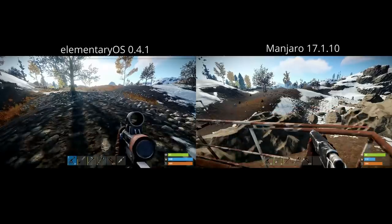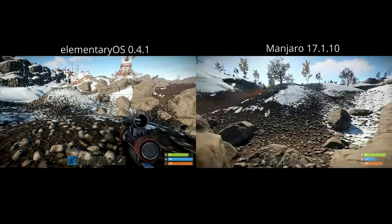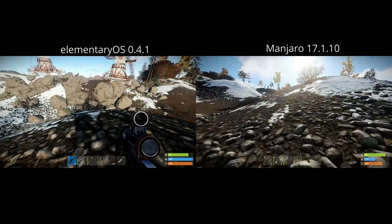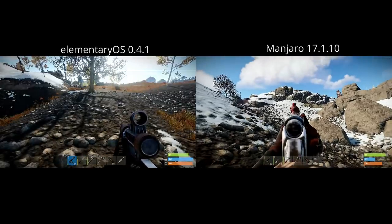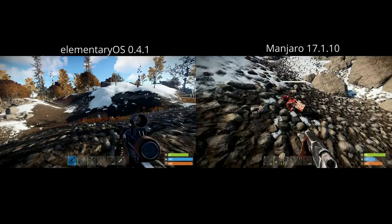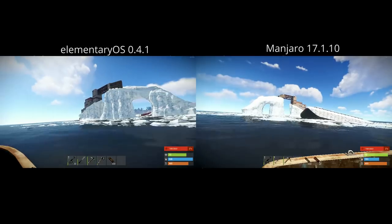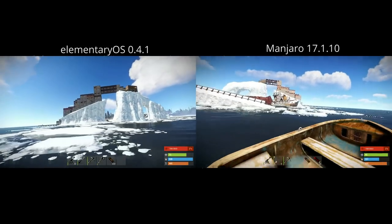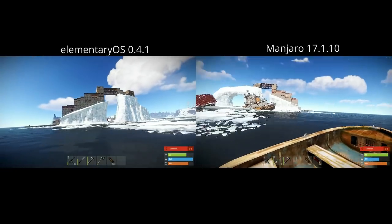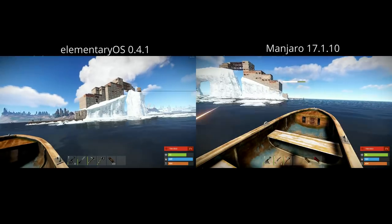In both distros, the low points came from battles with scientists and the high points happened during the boat ride home. I think these benchmarks are really interesting because the common wisdom in the Linux community and PC gaming community is that the latest drivers automatically equal higher frame rates, and that's not actually true — or it doesn't seem to be. It's entirely possible I have something misconfigured on Manjaro, but I don't think so because I have the KDE compositor disabled and everything.